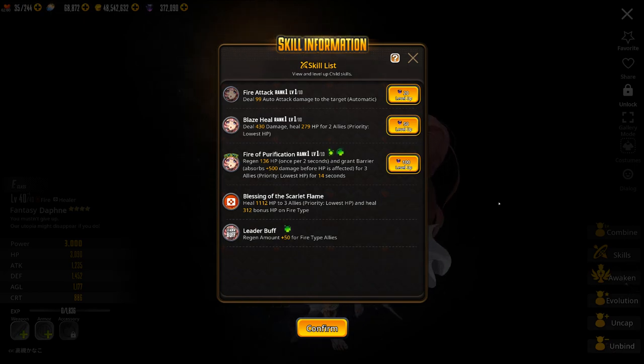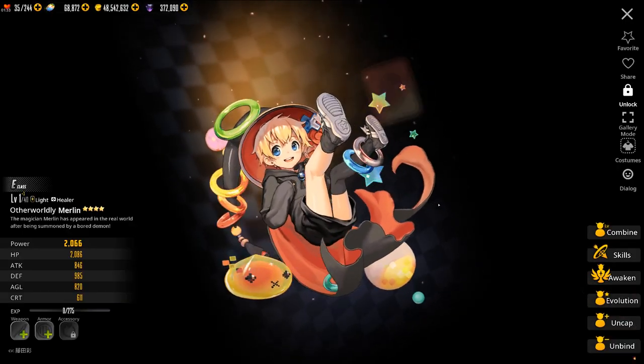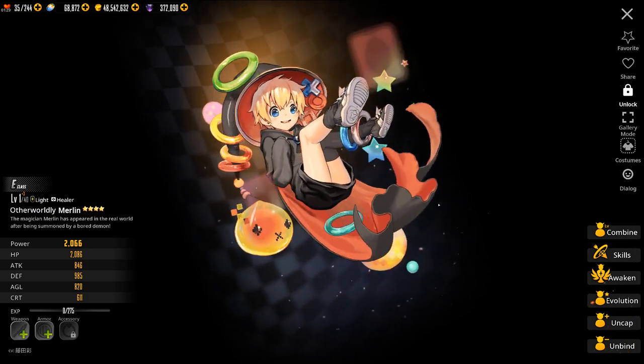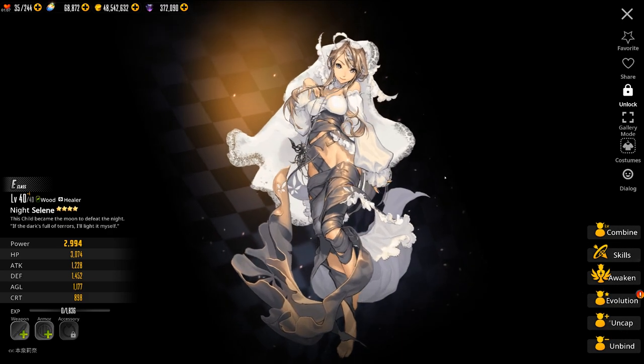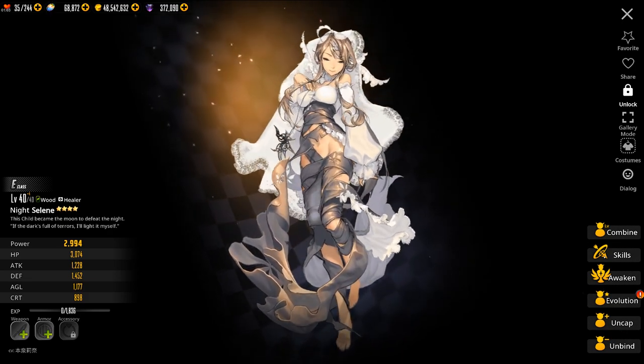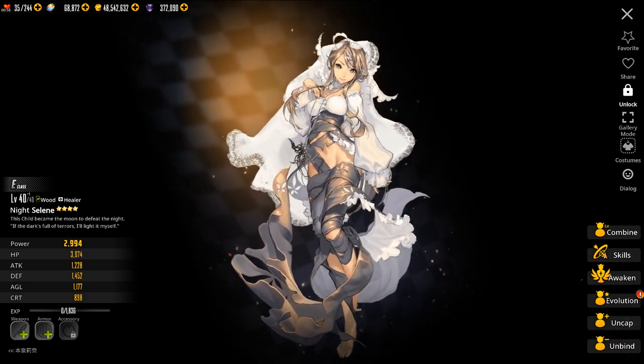Moving on to other 4-star healers, we have Merlin. Merlin's a pretty good base 4-star healer. If you don't have anybody else, then Merlin works pretty well. We also have Selene. She's the best just out-of-the-box base 4-star healer that we have. So if you don't have a decent 5-star healer, then Selene will do the job.